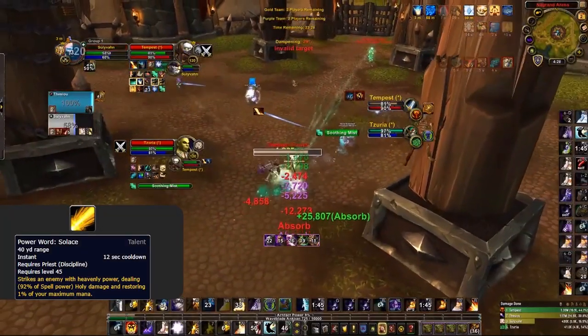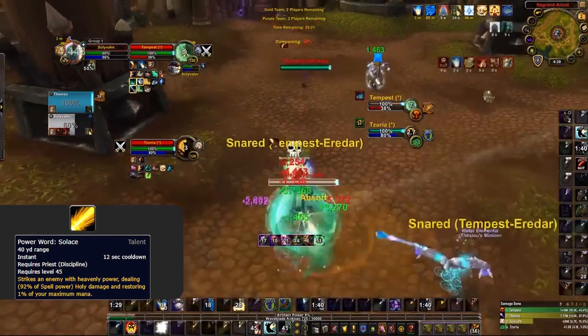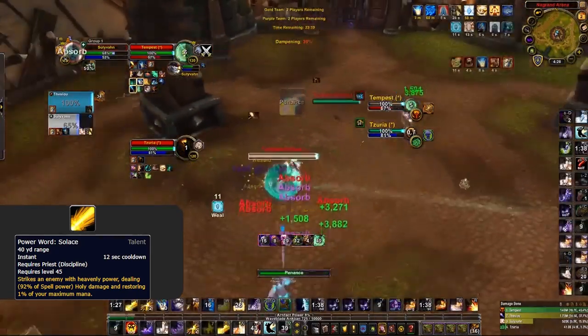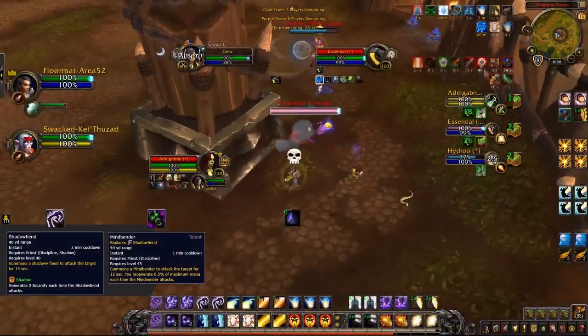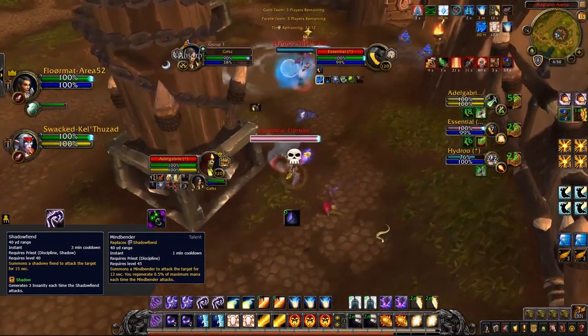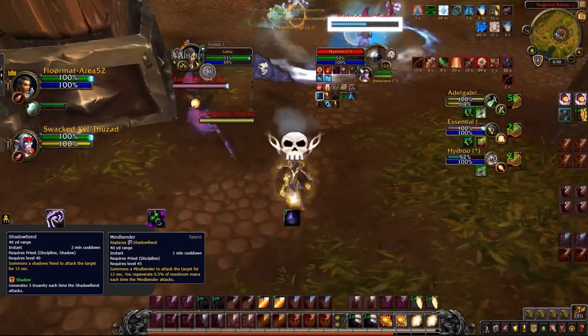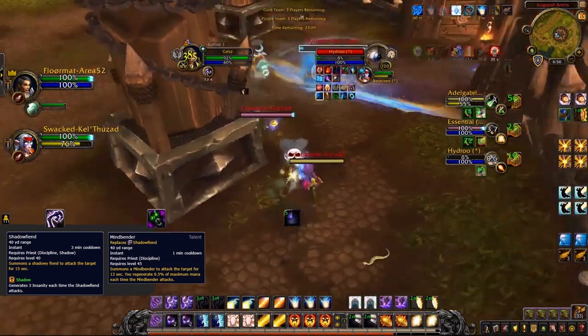Purge the Wicked also deals very good damage and gives you Power of the Dark Side procs, increasing the healing and damage of your next Penance. Solace also contributes a large amount to your overall healing — this ability hits hard and does good Atonement healing, so make sure to get into the habit of using it off cooldown. Shadow Fiend or Mindbender, if you're playing it, should also be used off cooldown.